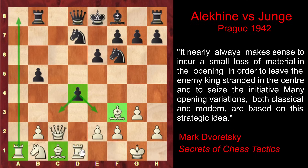Alekhine develops the rook, attacking Black's pawn and creating an unpleasant x-ray on the d-file, so Black must do something about the defense of his d4 pawn. There are different ways to defend it. The first move that comes to mind — the most natural-looking move, since the Black king is still in the center — would have been Bc5, developing the bishop, defending the pawn, and opening the king's way to the kingside.